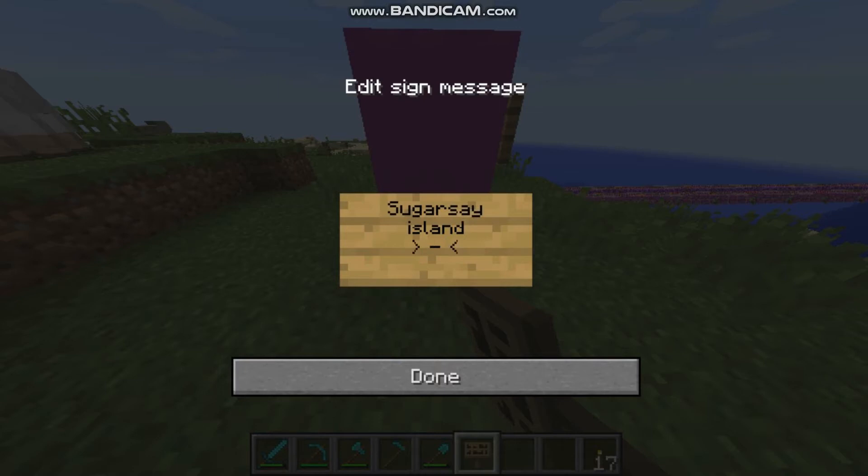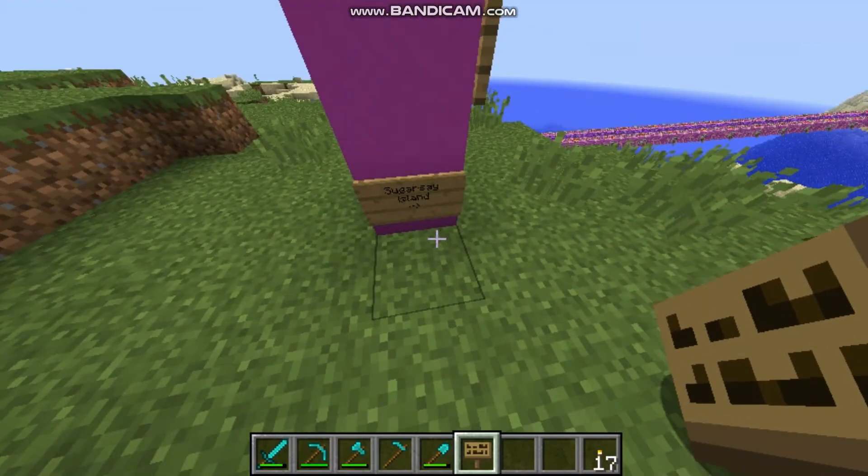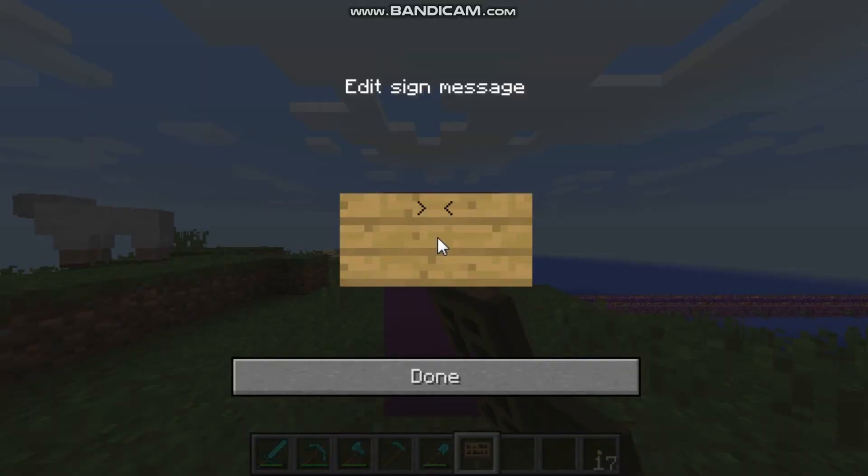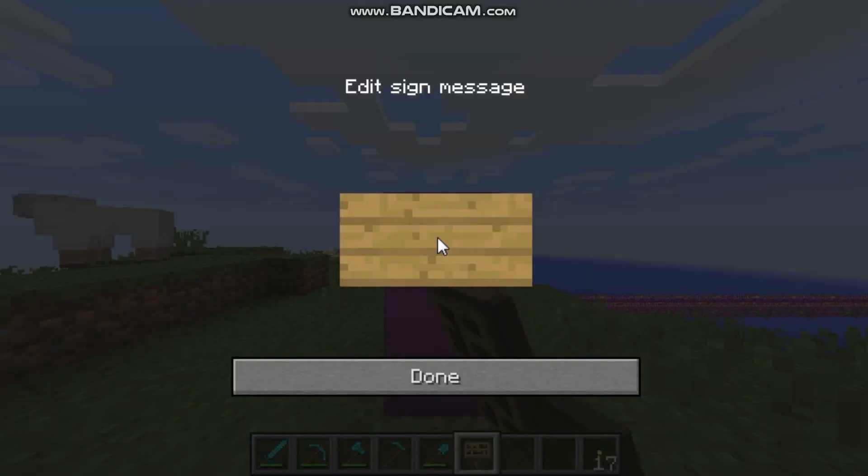I forgot how to use this. Sorry. Oh, now I finally found it. So like this - that means Shagursay Island is on that side. Cool. But I'm gonna put it a little higher, cause it's really hard to look down there. So we are gonna put it a little higher. Shagursay Island and arrow pointing there.